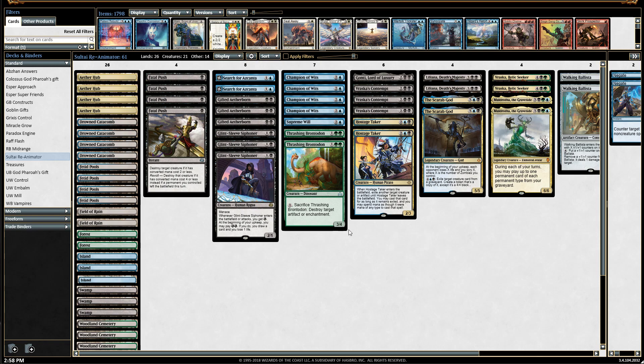I've also included Thrashing Brontodon — two copies — mainly to get rid of enchantments and pesky artifacts. With it being a three-drop at 3/4, it survives Braids, Lightning Strike, and most current standard removal. It lives through Shocks, so it's a hefty creature that can survive a lot of what's out there.